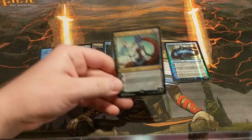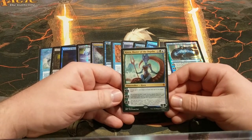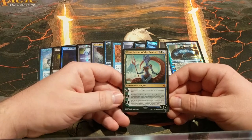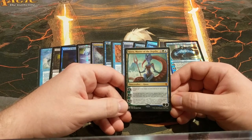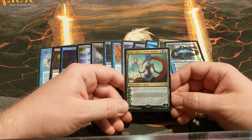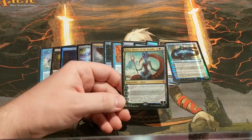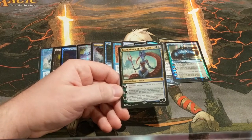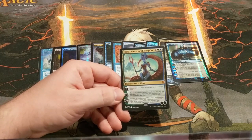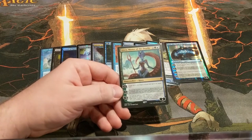We've got Kiora, Master of the Depths — not normally one of my favorite Planeswalkers, but it's great in this deck. You can use her first ability in combination with Dryad Arbor and Bounce Lands to make a ton of mana, or you can use the second ability to draw a bunch of cards and dump the rest into the graveyard. Since she only costs four mana, you can just cast her again when she dies. Usually if I don't already have the mana out to abuse her, I'll just minus-two for two turns in a row and then cast her again — you just end up with a bunch of cards in your hand and a bunch of cards in your graveyard. Pretty good for four mana.